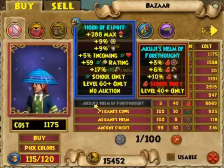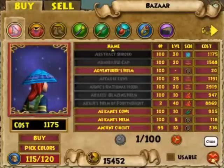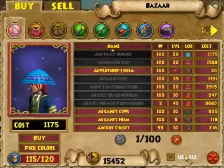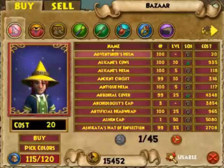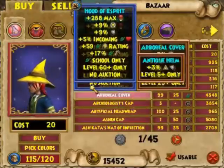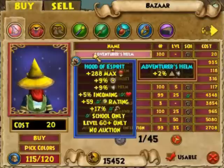There's a way to solve that problem. If you notice down here this red X that says close, well directly to the left of it you will see "usable." Go ahead and click on that. Now you can only choose from the equipment that you can use, which is alright by me.